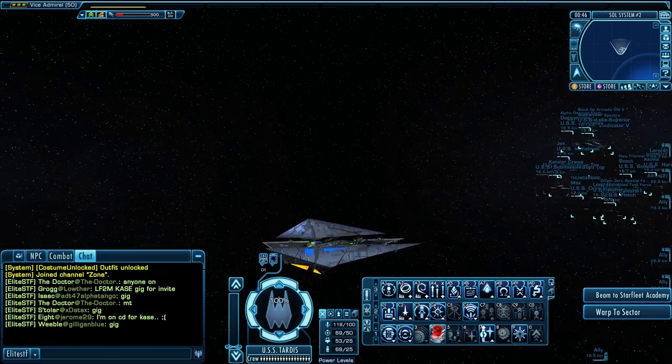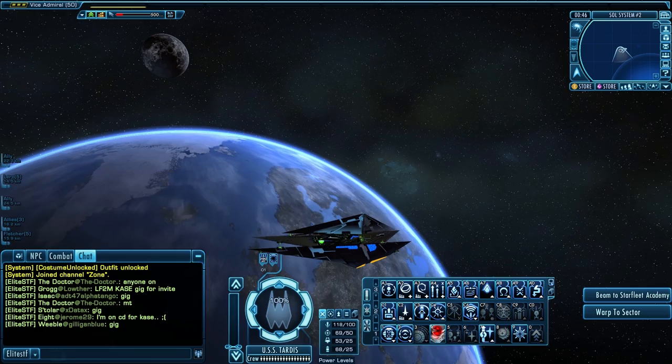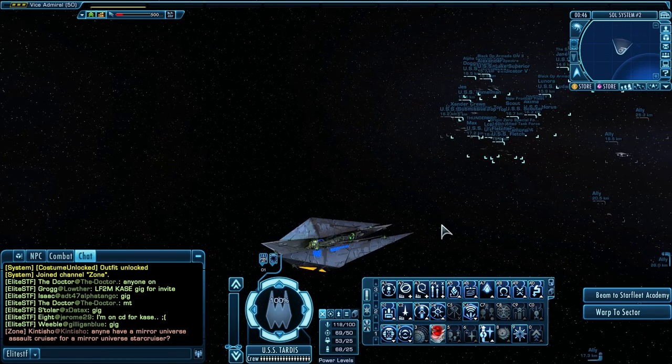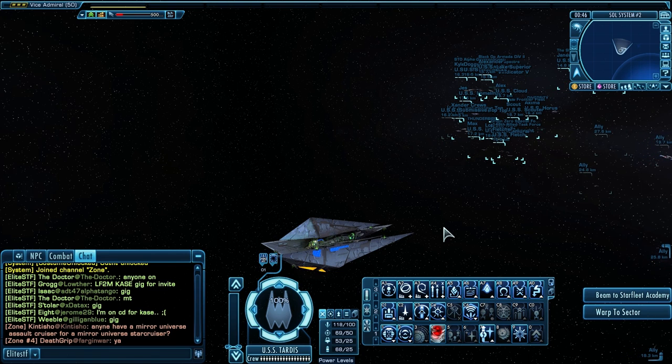I have just acquired the Orb Weaver ship. I did not spend a ton of money trying to open lockboxes. What I did is I basically grinded for low-buy crystals. I got 800 low-buy crystals and I bought a Recluse carrier. That's a carrier-type ship, and I didn't want a carrier — I wanted the Orb Weaver. So I found a nice person in Earth Space Dock who was willing to trade me his Orb Weaver for my Recluse carrier.